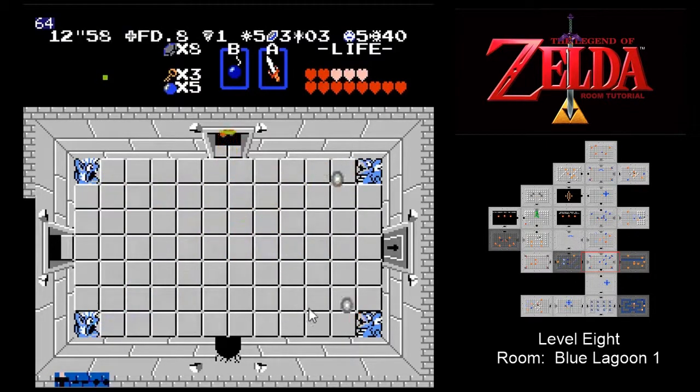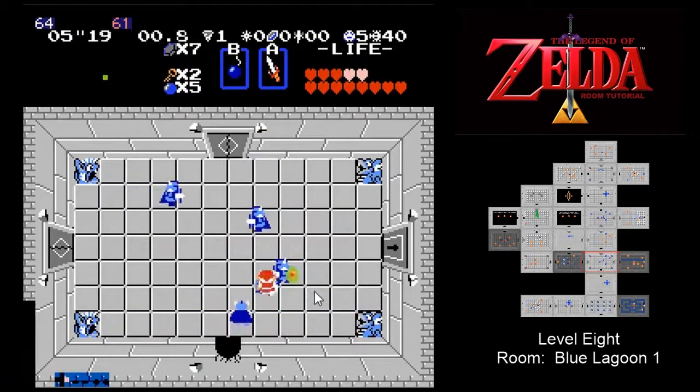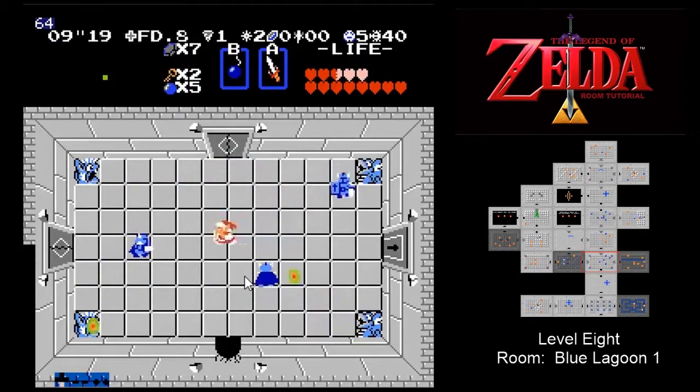Now, if you have combat going on and they all come down to the same quadrant, you definitely want to go ahead and take them out where they are. But if they start to scatter, you want to work towards the middle and let them come back. So we're going to watch this finish up and then watch one more time.